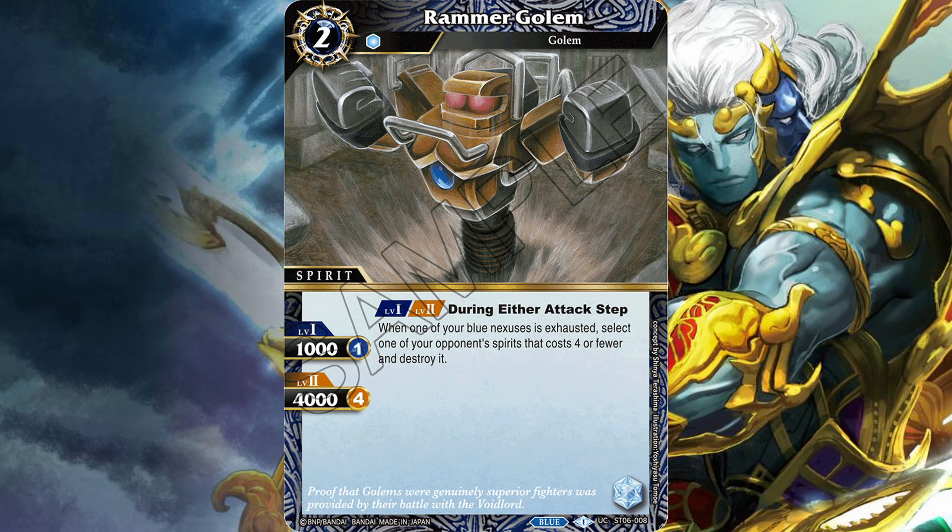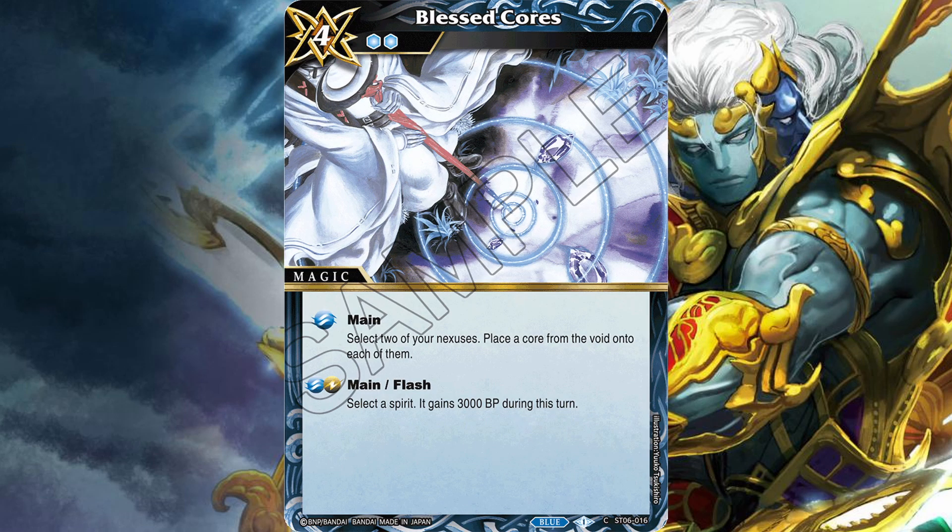Still, very cool card. Depending on what else we get in the main set, Aquatic Invaders, I can see Rammer Golem being one of the early game staple cards in blue. We also have Blessed Cores, a four cost two reduction magic. With the main effect, select two of your nexuses and place a core from the void onto each of them. This card is probably not good enough — if you're wanting to ramp cores in blue, you'd probably just use Worker Ant-Man.